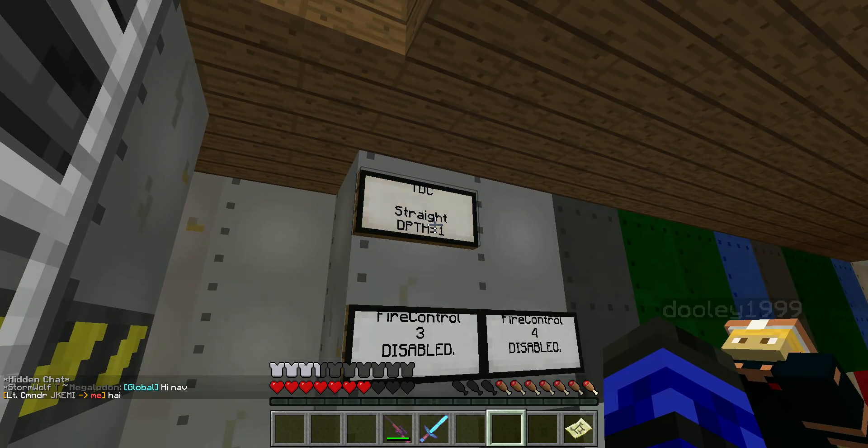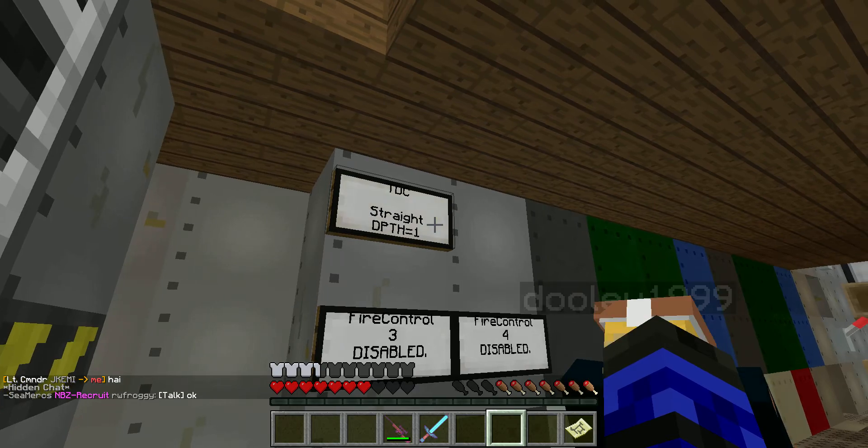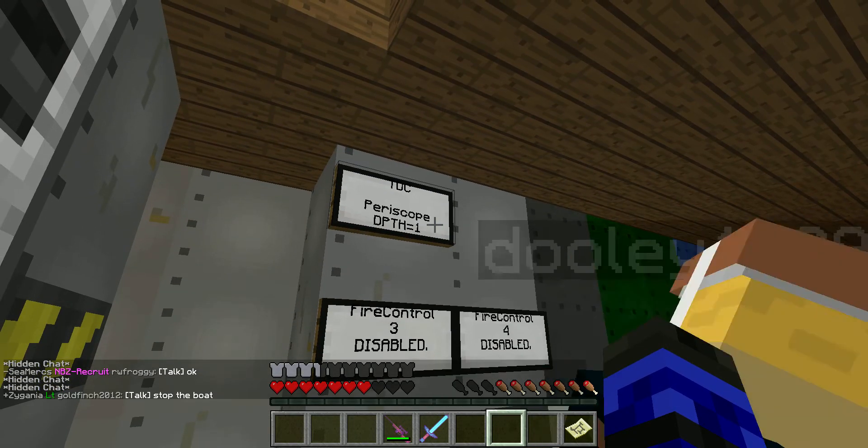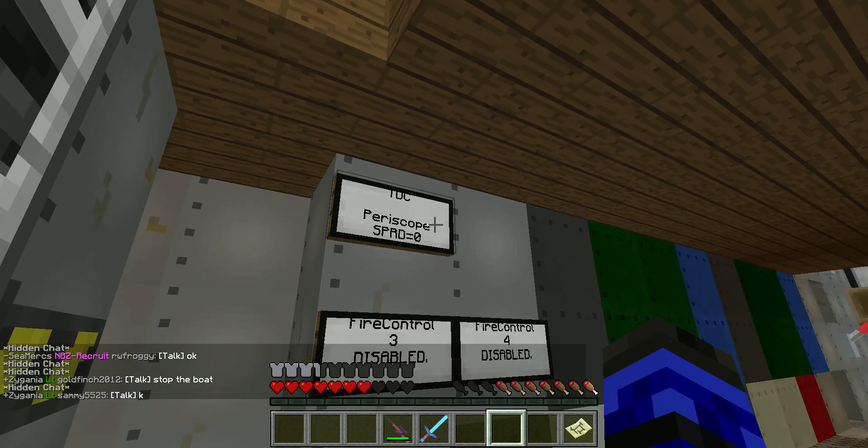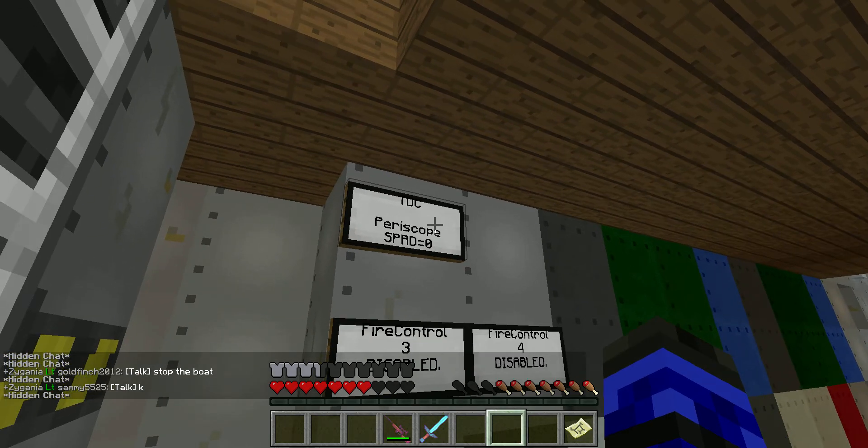First thing you do, select TDC. It'll say Straight and Depth 1. You can Shift-Click to go to Periscope and Straight, and Right-Click to go from Depth to Spread.